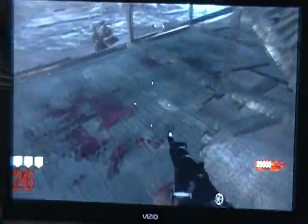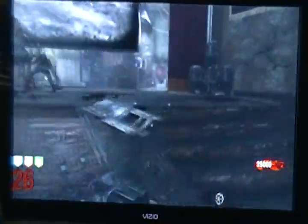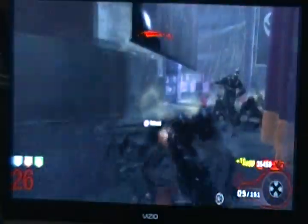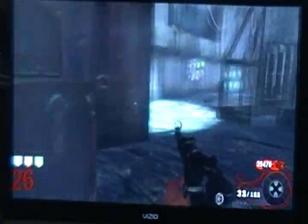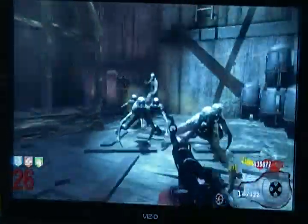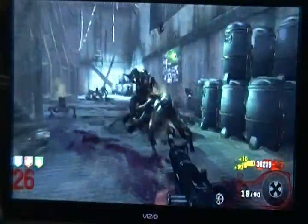Just basically killing the zombies and stuff. I was checking the camera right there. I don't have a very good camera — I just got this one for Christmas just a few days ago, and it's working pretty good. It's better than my other crappy one. So then just crouch and shoot, because your spray is better if you crouch. Crouch and gather up those points.